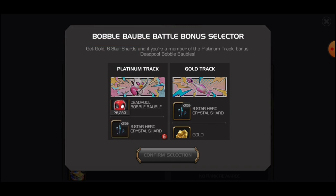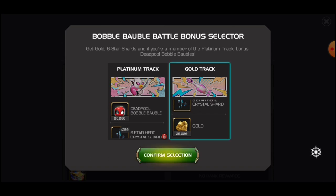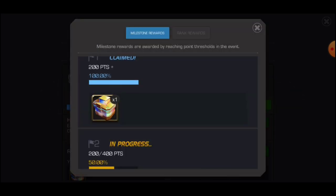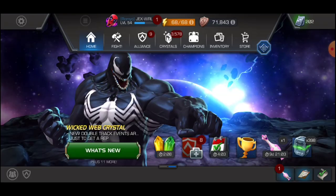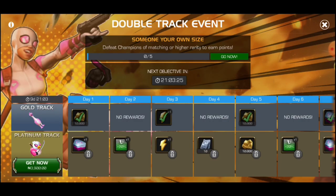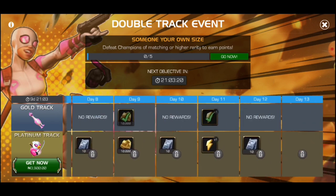I think the Platinum track is locked because I'm a free-to-play player. As a free-to-play player you get the Gold track and a six-star shard from this. If you are a spender you can get more rewards and more Bubble W tokens in the game, and you can buy a lot of rewards from the Deadpool Bubble W event store.